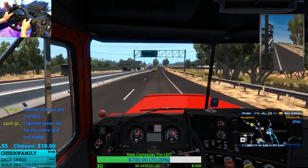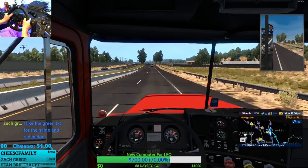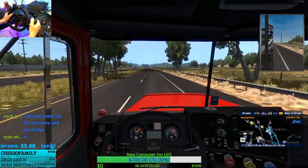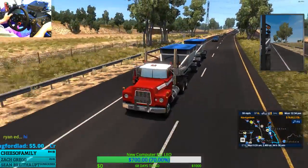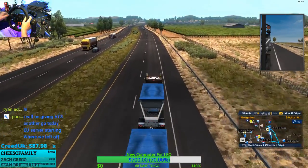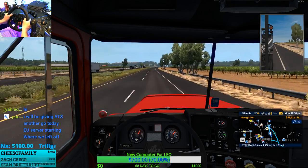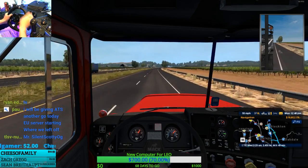I do like the green names as well. Badges are okay, took me a while to figure those ones out. Ryan welcome back, check out this truck man. Definitely get that dog on the front of it there Keyhook, make it look much better. Chizo says he will be giving ATS another go on the EU server, starting where we left off - sounds good, that was down there in Roswell, right?